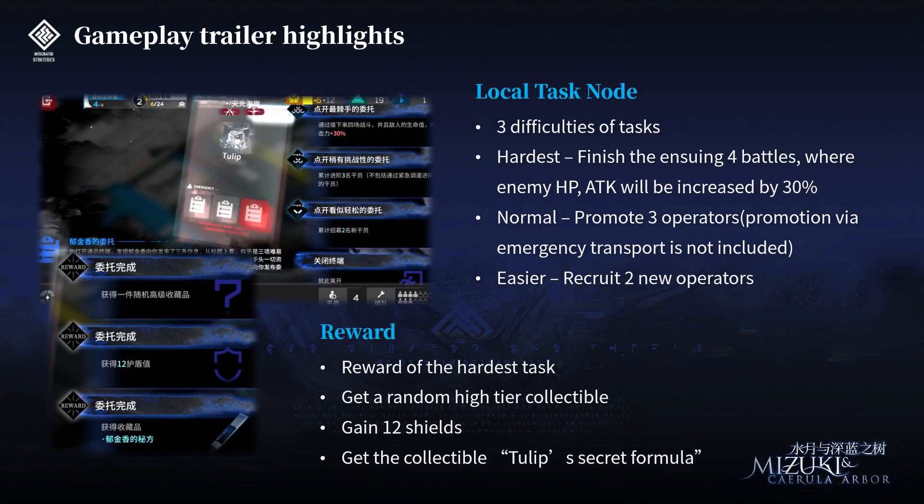Next, we have a detailed showcase of the local task node. It gives you 3 difficulty levels of tasks. The hardest one requires you to finish the ensuing 4 battles where enemy HP and attack are increased by 30%. Normal difficulty requires you to promote 3 operators other than using emergency transport. And the easiest one requires you to recruit 2 new operators. The reward for finishing the hardest task shown is either a random high-tier collectible, 12 shields, or the collectible called Tulip's Secret Formula — though I'm not sure what that does.